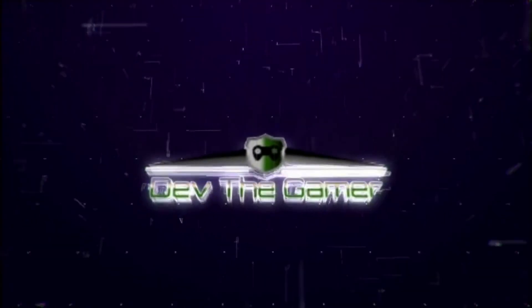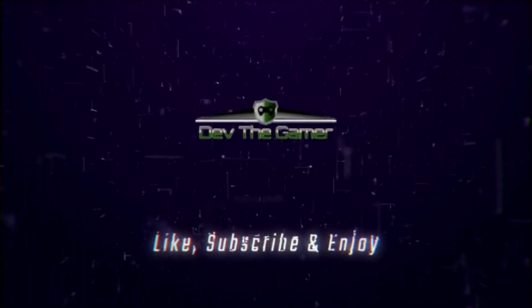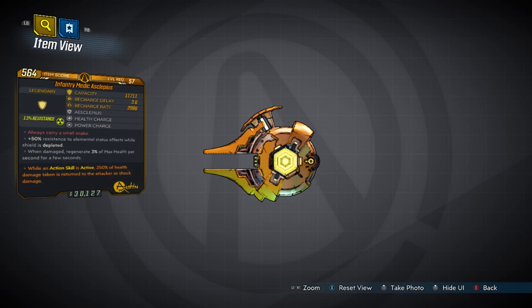What's up, it's your boy Dead the Gamer and today I got another Borderlands 3 video for y'all. Today we're going to talk about the two new shields that came with the Guardian Takedown. The first one is the Aslipeus — no one really knows how to pronounce it so it's going to get butchered throughout the video. I'm just going to call it the ASP.